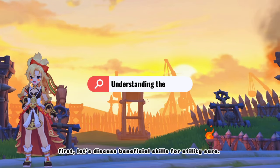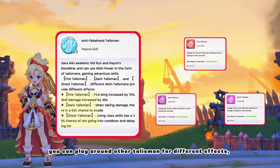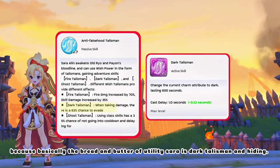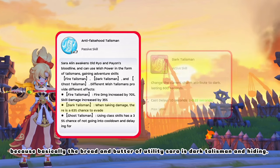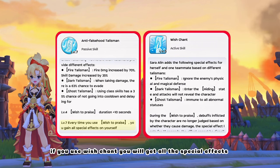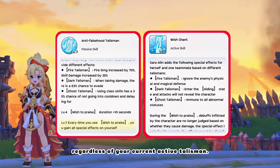First, let's discuss beneficial skills for Utility Sarah. For this build to be effective, you need Core Level 7. You can play around other talismans for different effects, though I wouldn't recommend switching during a fight. Because basically the bread and butter of Utility Sarah is Dark Talisman and Hiding. As for Wish Chant — meaning of Core Level 7 is, if you use Wish Chant you will get all the special effects, regardless of your current active talisman.